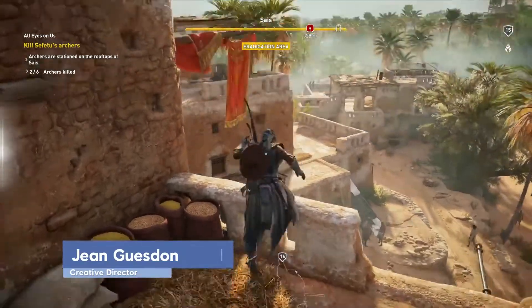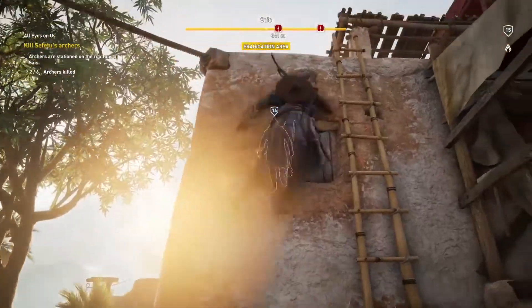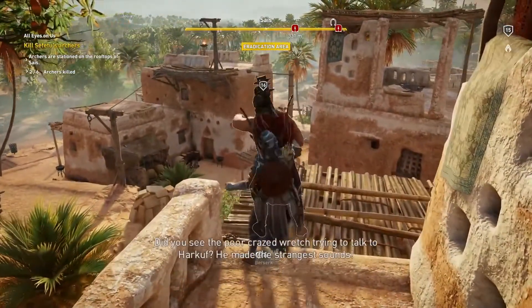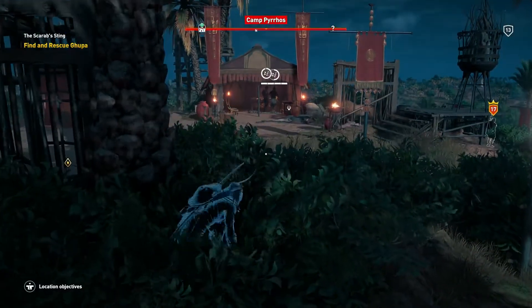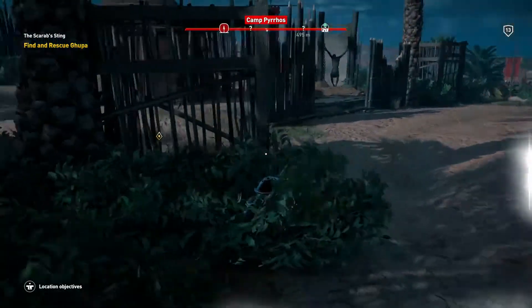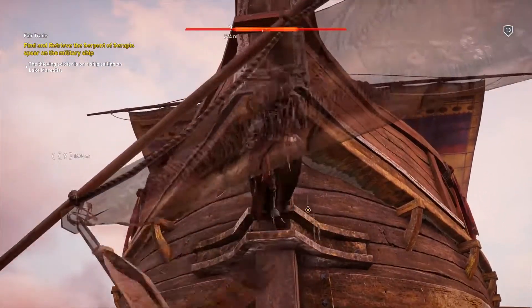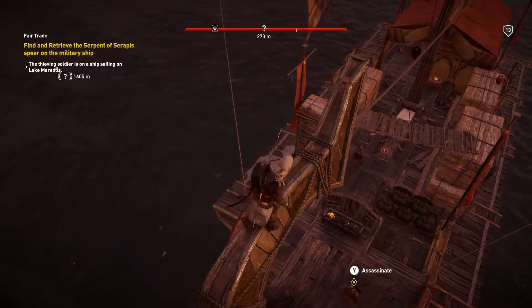From the level design, you can really sneak into a lot of locations. You can sneak into forts, into camps that you're really under level. If you're detected, you'll be dead. But nothing is preventing you from trying it and using the level design. We've worked very hard on the level design to make sure that there are constant opportunities to stay in a stalking zone, to go up high. Being a predator in AC means you go up high.